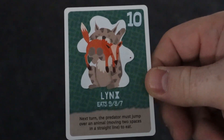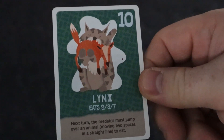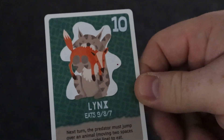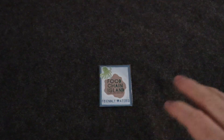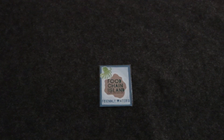When an animal eats another animal, its predatory ability fires off. For example, this one says: next turn the predator must jump over an animal, moving two spaces in a straight line to eat it. You're also going to make larger and larger stacks of cards as you place one over another when it eats.